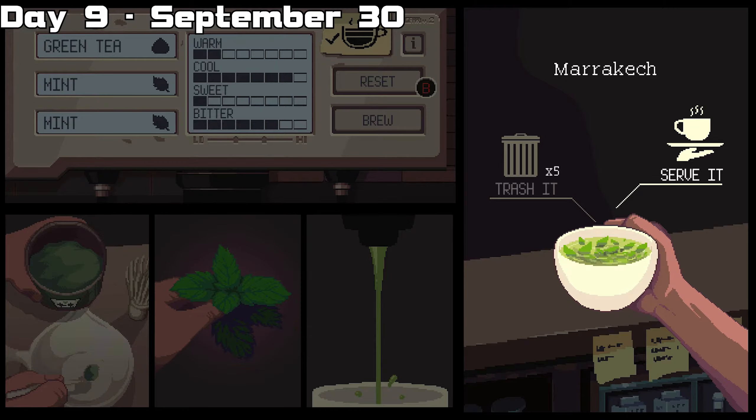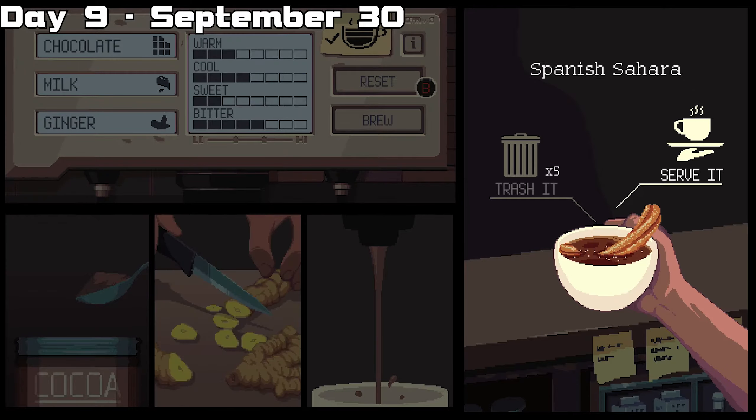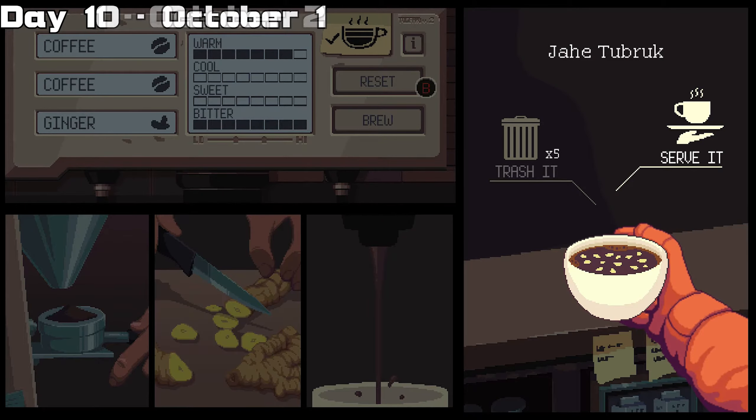For day nine, the first drink is the marrakesh, the second is the titeric, the third is the chocobie murugu, and the fourth is the Spanish Sahara. For the tenth day, the first is an espresso and the second is jahituburk.